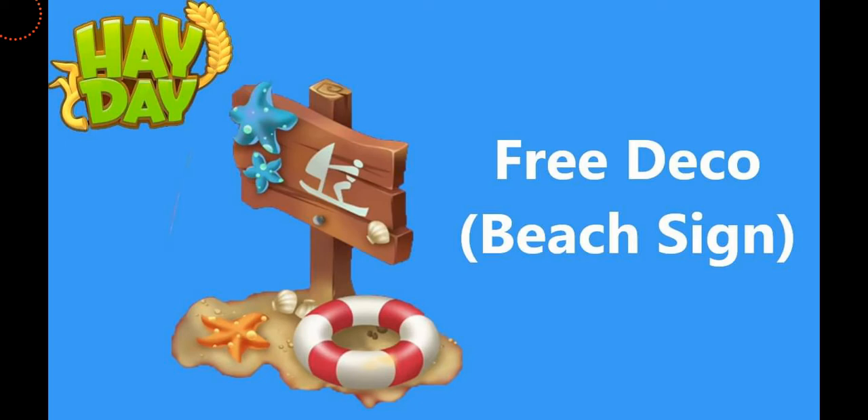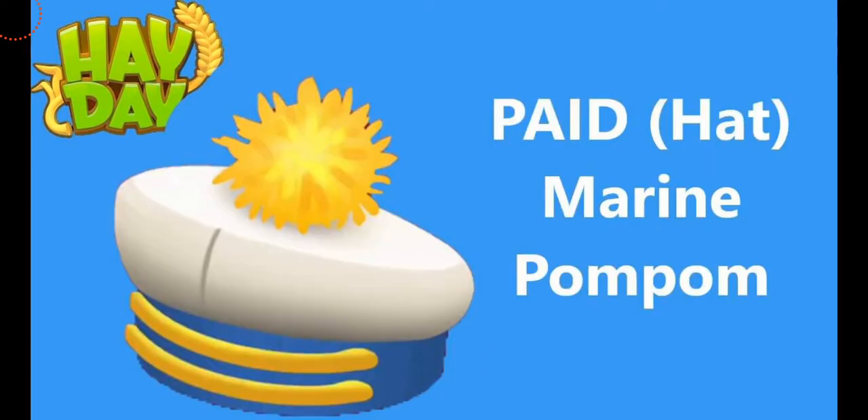The last free item will be this decoration, which is the beach sign. It's really cute — I think we got it in a 2018 summer event — and this will look perfect in your beach. That's all about the free stuff, so let's talk about the paid stuff now.